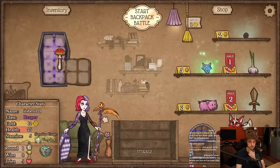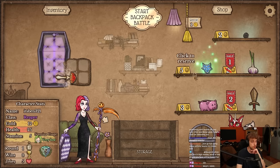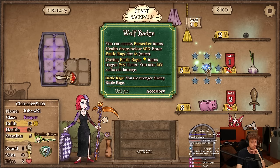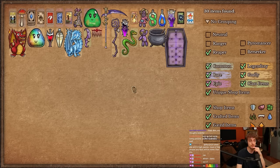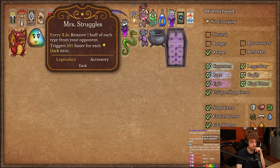I got the Berserker badge on Reaper, and if you ever want to see a really cool combo with it, here's chain whip with the puppets. The Berserk item on Reaper is insane because you get Mrs. Struggles, which removes buffs from your opponent.